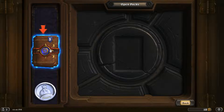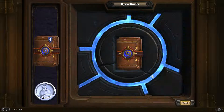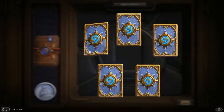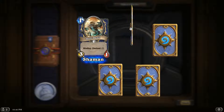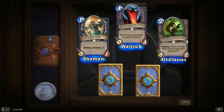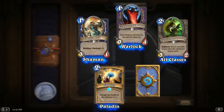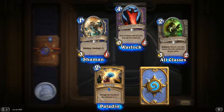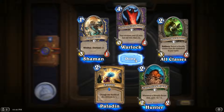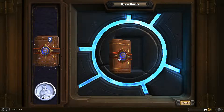All right, pack number one, here we go. The Dust Devil. Summoning Portal — hey, that's nice. A Youthful Brewmaster, that I kind of like quite a bit. Paladin Equality and Scavenging Hyena. So mostly some class-specific stuff. Really happy with the Youthful Brewmaster — that's actually not a bad card.